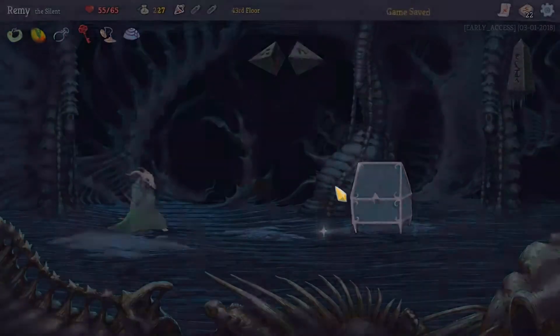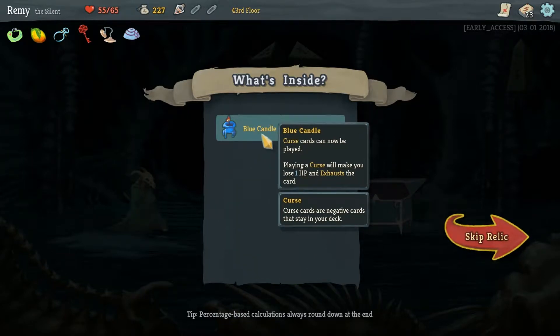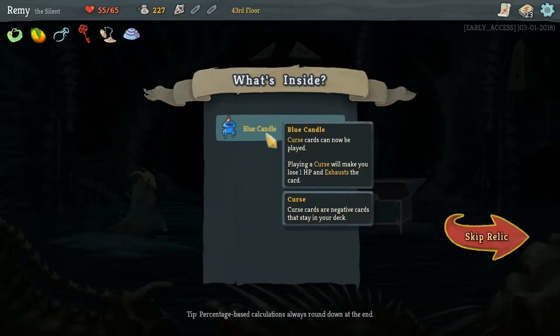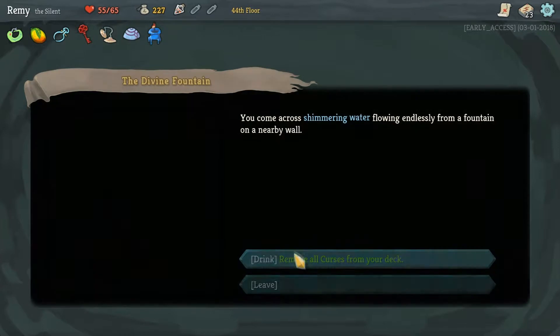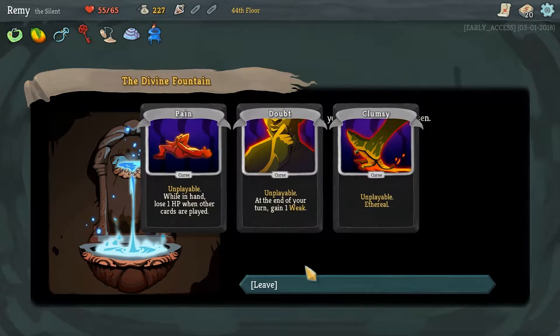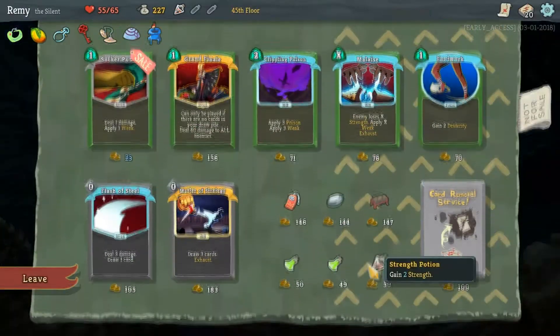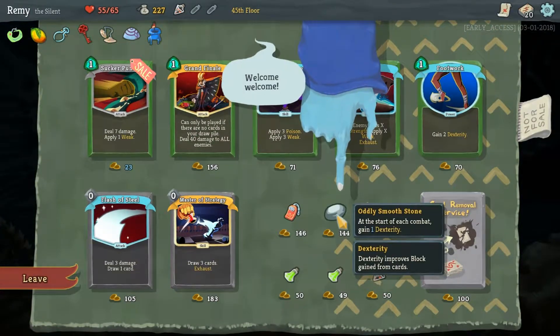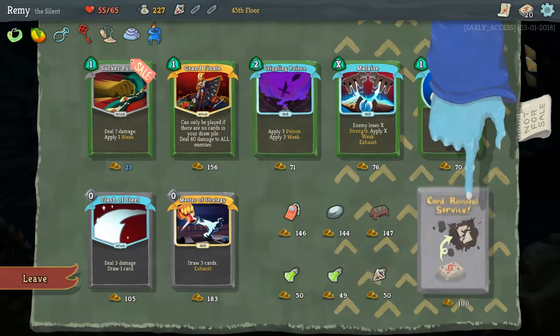Seems to be a good chest and not a bad curse. Curses can now be played — playing a curse will make you lose HP and exhaust the card. Okay, not terrible as long as I have the health. Remove all curses from your deck — exactly what I needed. Goodbye, curses. Things are going my way for the first time in literally days. I kind of want to get the Smoothstone. Do I need to remove anything? I could remove a Strike.